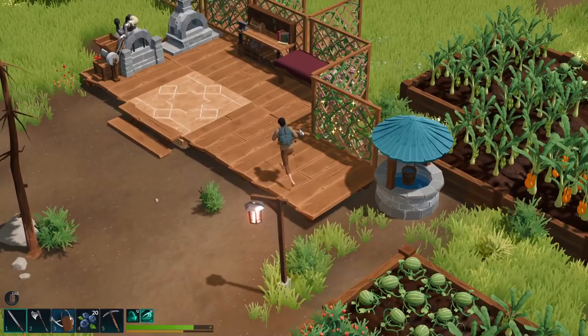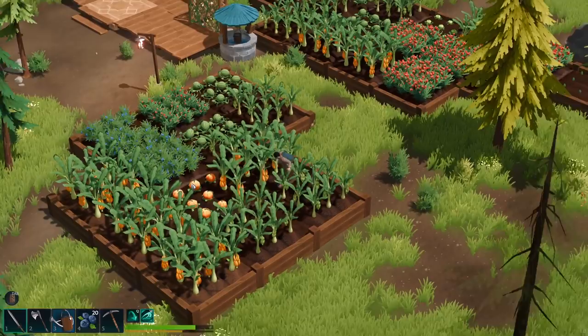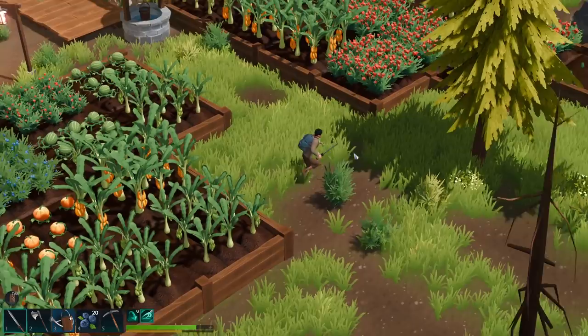Hey gamers, it's GrindThisGame here, back with Len's Island. This is Len with his fancy backpack. I've been busy off-camera, as you can see — I'm slowly colonizing the world with mostly bananas. We're going to make a giant banana plantation here.